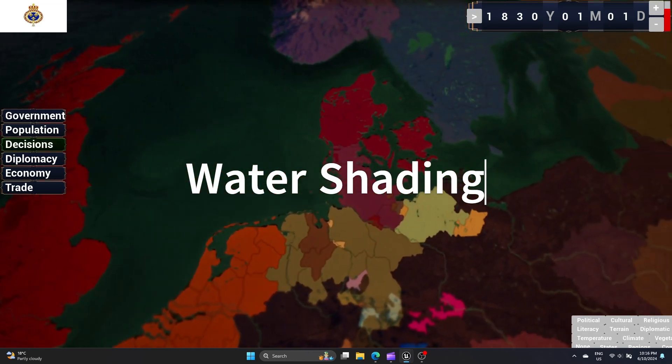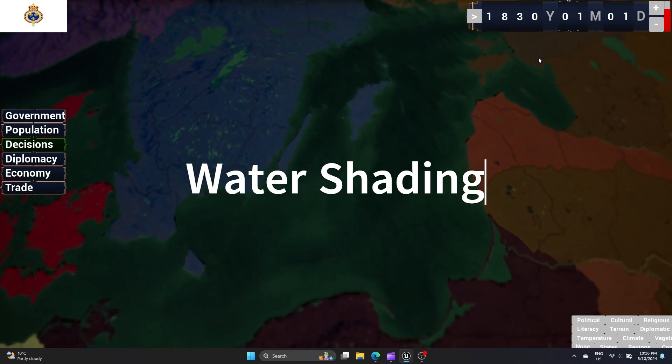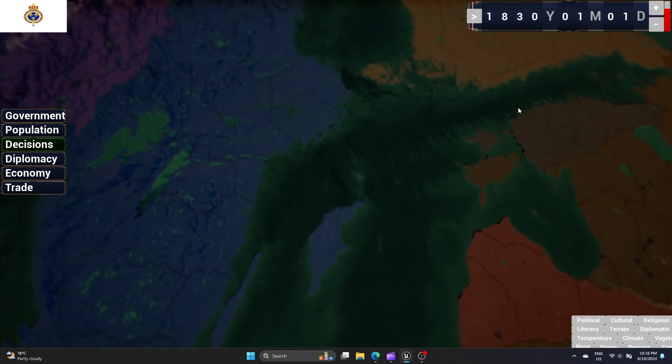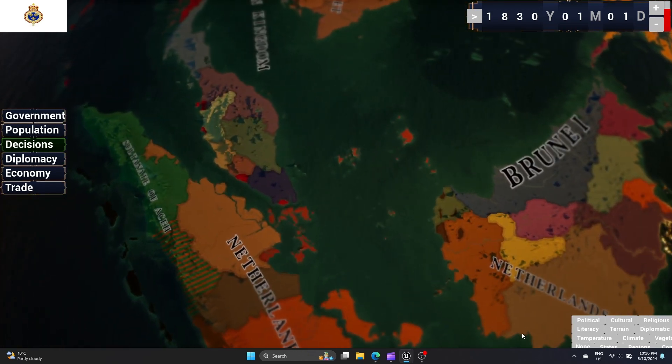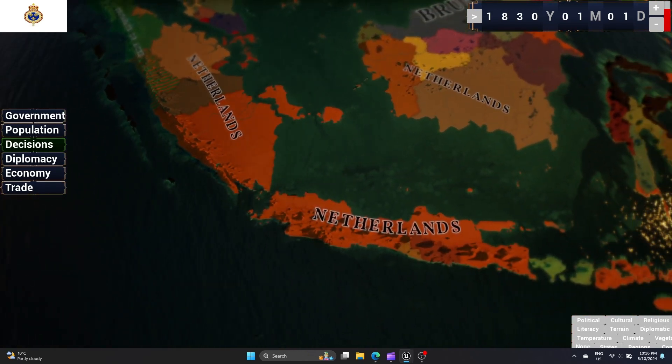Water rendering is notoriously demanding on performance. Reflections and translucency contribute to this, so many games use tricks to fake water. In Blood and Iron, I employ a lightweight fake water shader that simulates depth and reflections.